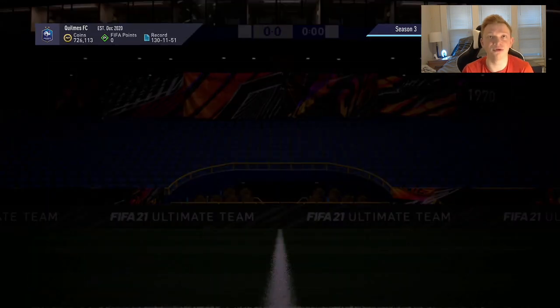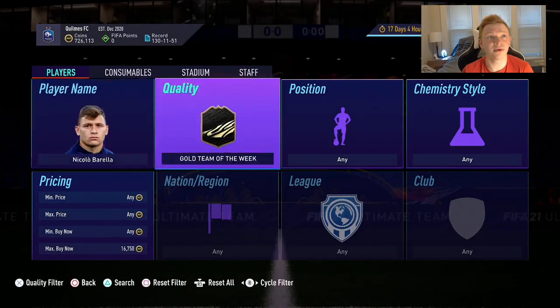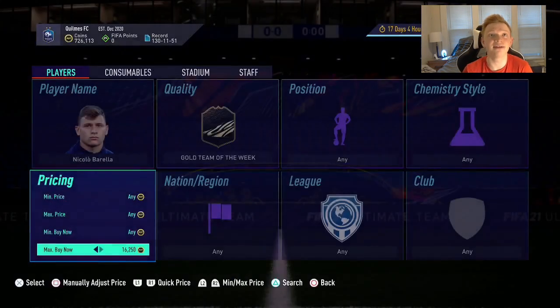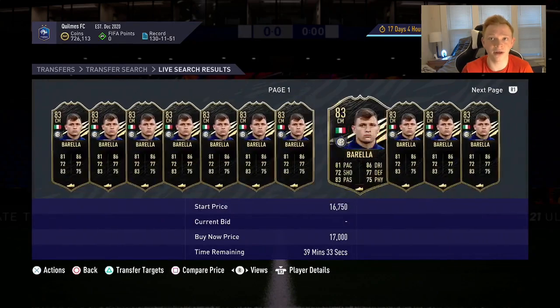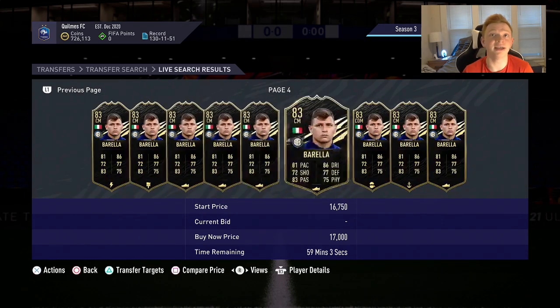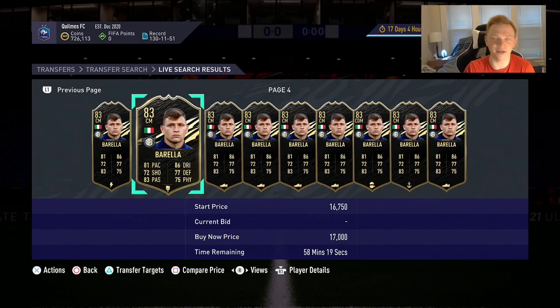Moving down the ratings, the next card I want to look at is Niccolo Barella. He's an Italian midfielder in the Italian league going for about 17K, which I don't really understand because the 84-rated informs are going for 17K or less. If you've already invested in one of each of the 84s, you could pick up one of this guy because he is a center mid out of packs, which gives him a little more value than if he were a CDM or CAM. But I would get those 84-rated guys first since they're rated higher and the same price, if not cheaper, even though Barella might get some better links.